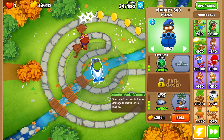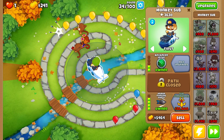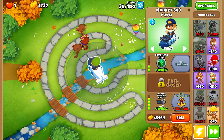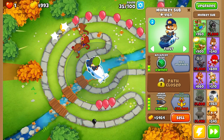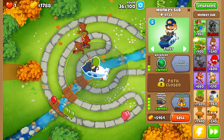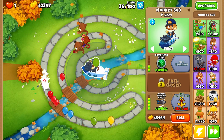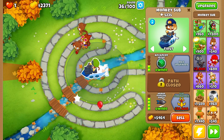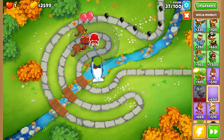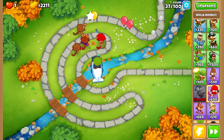As soon as we can afford armor piercing darts we'll buy that, then sell the dart monkeys and go for a ninja monkey — it does more damage, is more sustainable, and can last longer on its own. We'll grab a couple more dart monkeys around the map just to make sure our monkey sub has a decent area of effect. Let's slow things down and place our ninja here, and place Obyn up front.